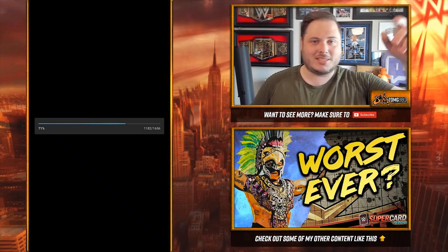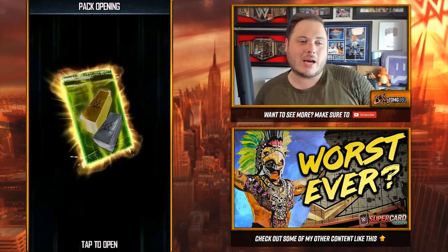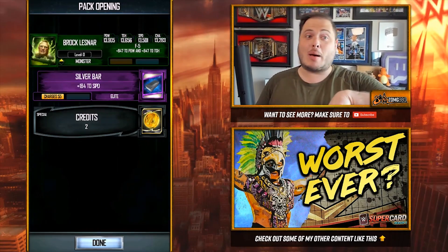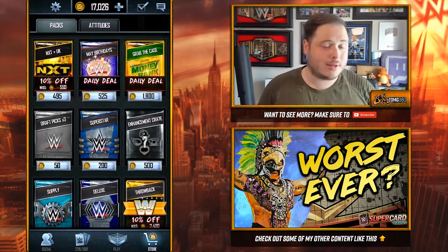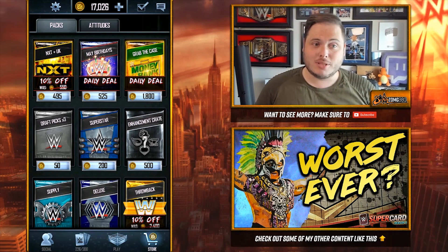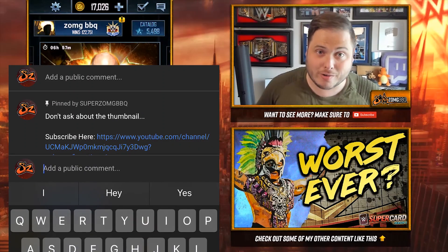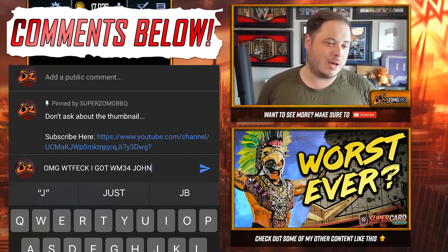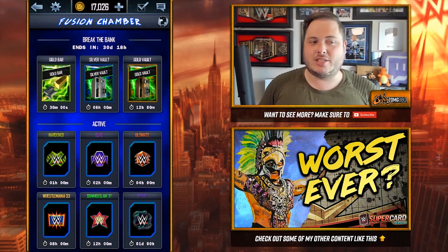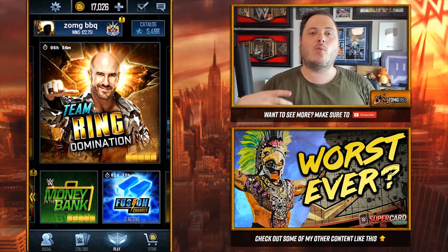Rick Rude is actually a nice surprise. If Rick Rude can get an event card, where is Eddie Guerrero's event card? Make it happen, SuperCard. This is going to be the second pack — let's open it. We got Brock Lesnar and a silver bar. Big news: Brock Lesnar has retired from UFC as well. He's no longer going to be with UFC. I'd like to know your thoughts on both Brock Lesnar retiring from UFC and the fusion chamber, and where you think this is going.